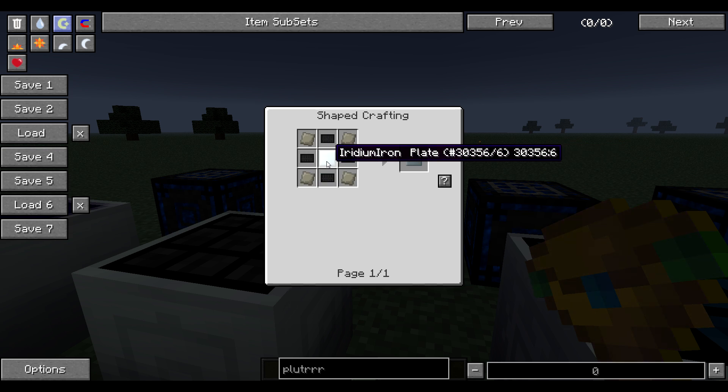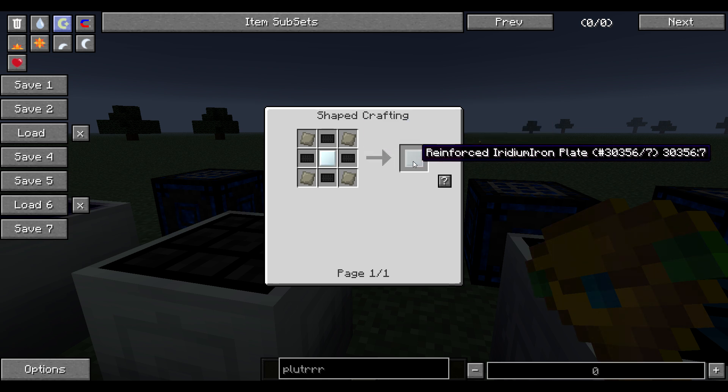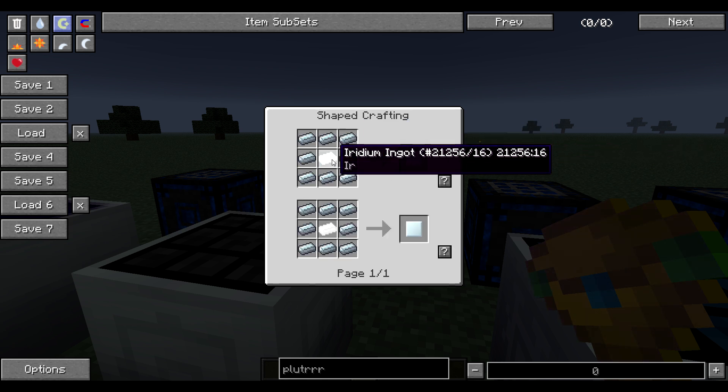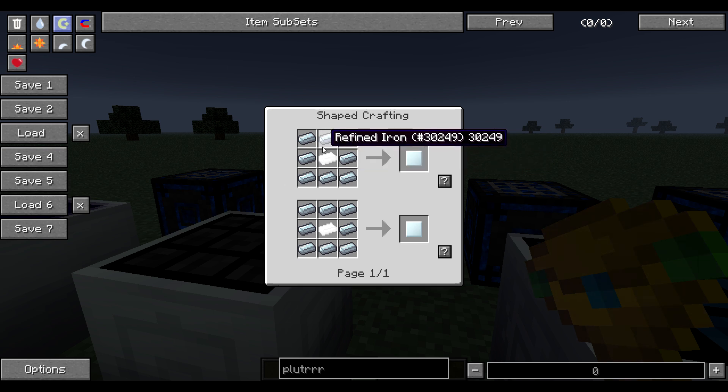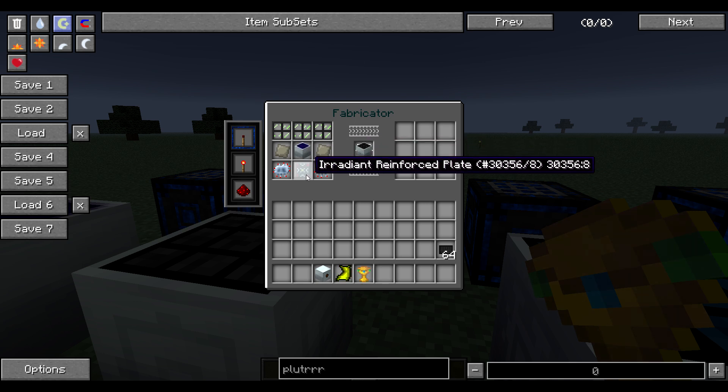You need an iridium iron plate — that's four carbon plates and advanced alloy — to make a reinforced uranium plate. You get that by putting refined iron and an iridium ingot together, and then so on and so forth.